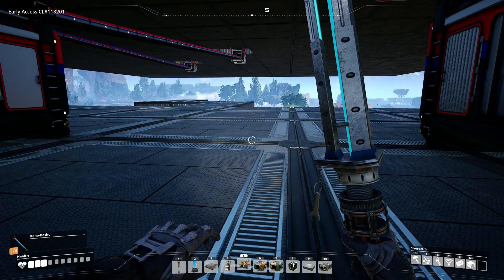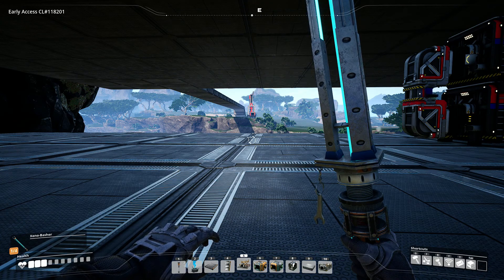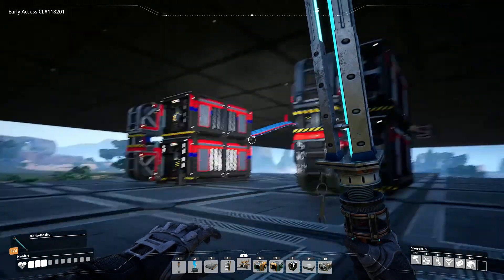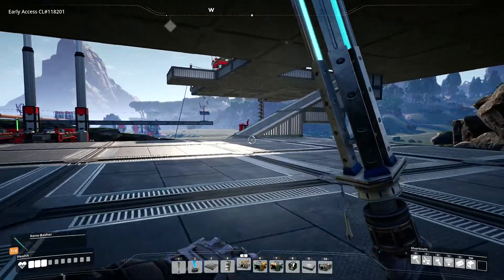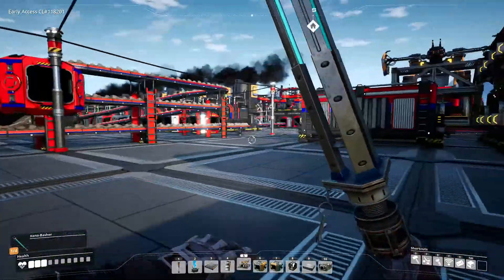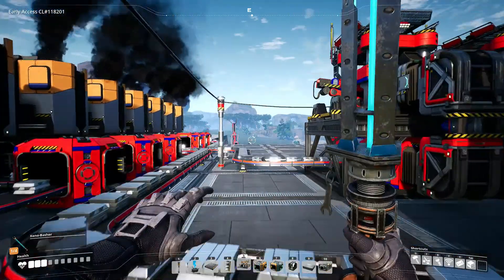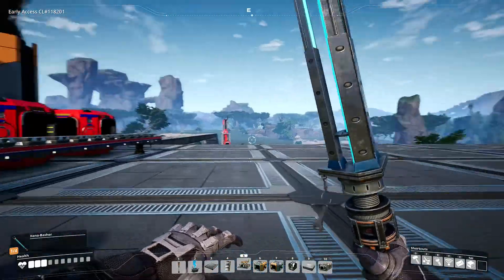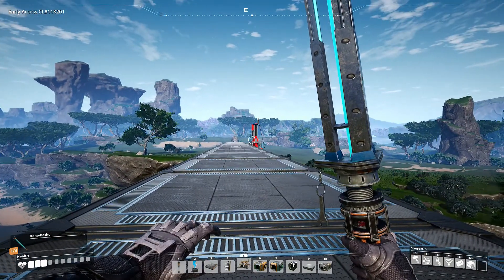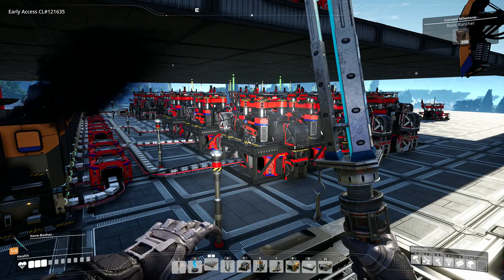What I'm going to do next is set up our copper lines so we can get copper wire, cable, and copper sheets production set back up. I think I'll utilize the same method — set up all the constructors in one giant line so that as we get higher tier conveyor belts we can just add to the lines and expand as needed. Give me a little bit because this is going to take a while, but we're going to set those up here.